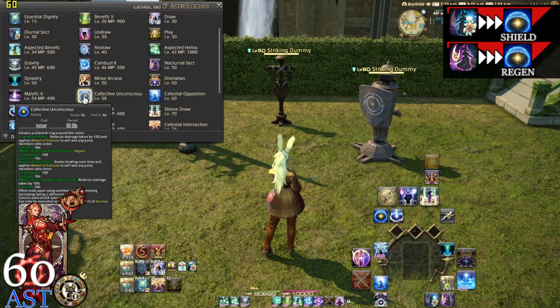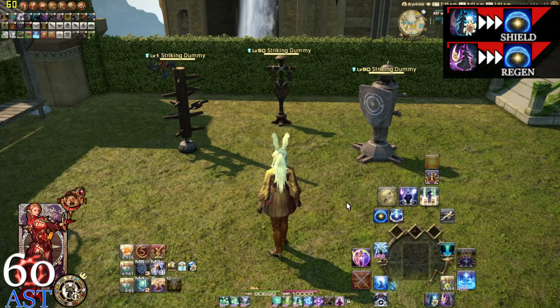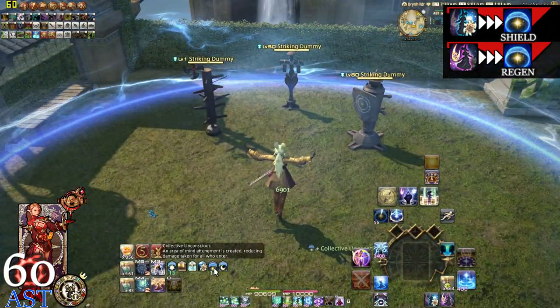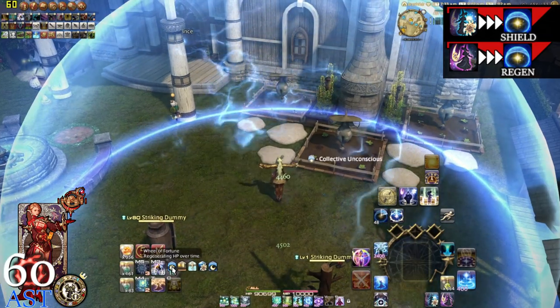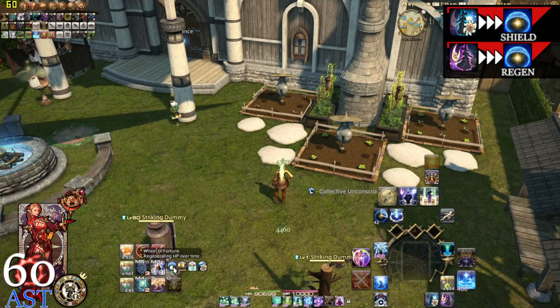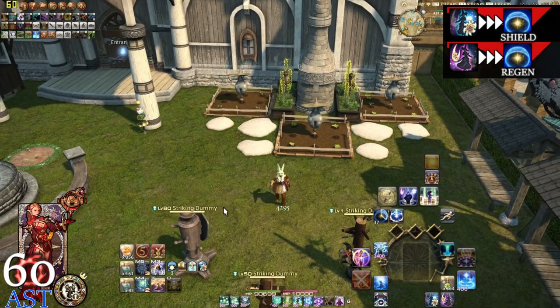We're going to do the Diurnal Sect first and then the Nocturnal Sect. The bubble itself — the Collective Unconscious — in Diurnal Sect applies a 10% damage reduction shield to anybody inside it. So let's pop the Collective Unconscious. The ring lowers damage taken by 10%. If I remove the ring, the Collective Unconscious dissipates, and what we're left with is the Wheel of Fortune under Diurnal Sect, which does a regen over time.